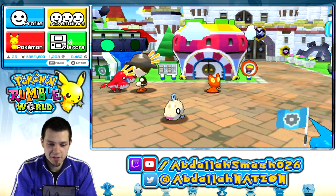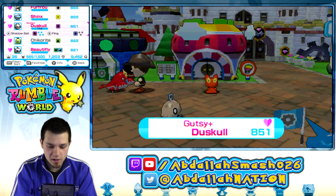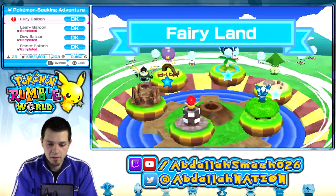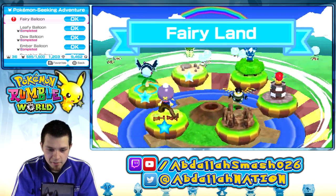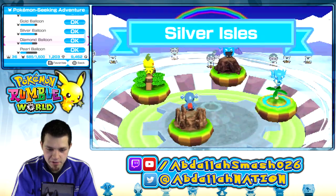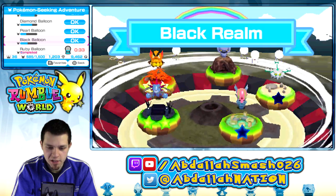We need a special Pokemon of ours, which is our Duskull — Gutsy Plus with the Fling attack, which is very nice. Look at all these Pokemon! Let's take a look for any legendaries. I don't think I see any legendaries. You always have to scan through just in case. Ruby Balloon, White Balloon — no legendaries. That's okay.